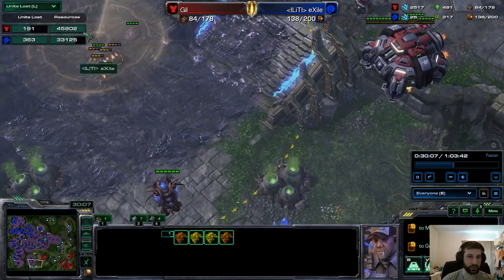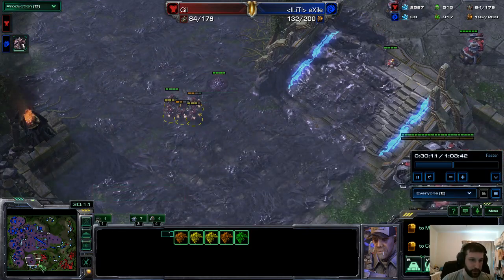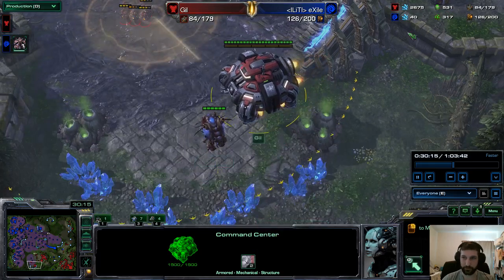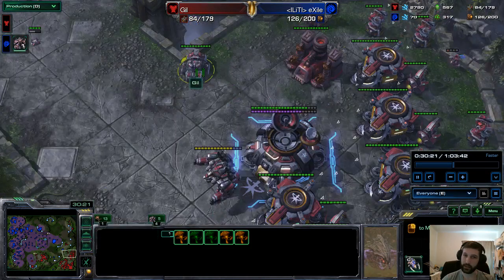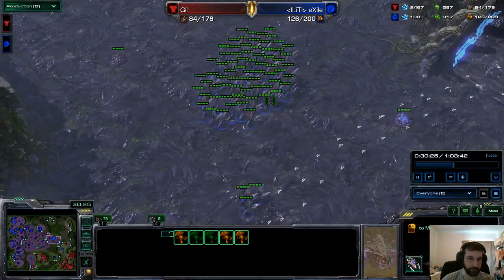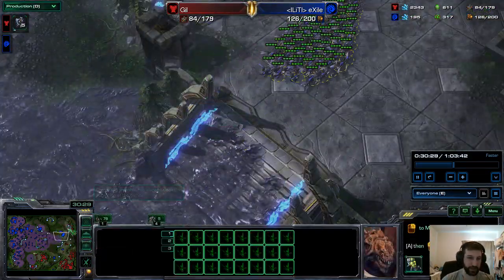We take a look at the resources lost so far — Exile is considerably ahead. This base is going to be vital for Gil. Swarm Hosts just waiting, like, let me at him bro. Zerglings are going to check to see if these bases have been retaken. Exile is going to be very pleased when he sees that they have not.